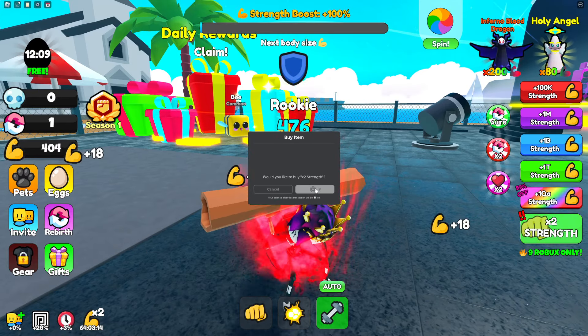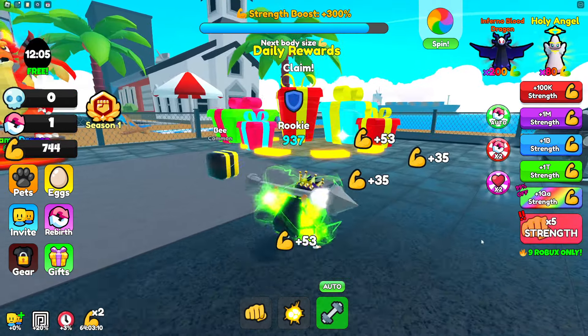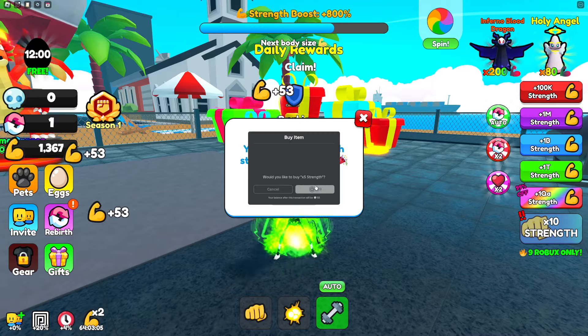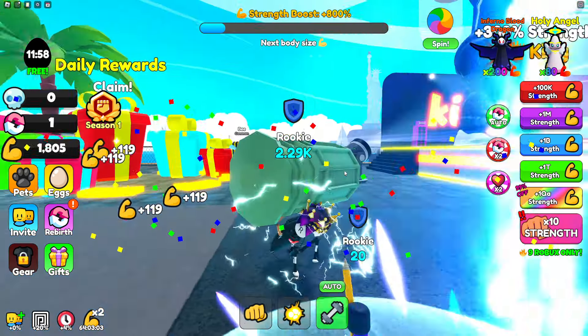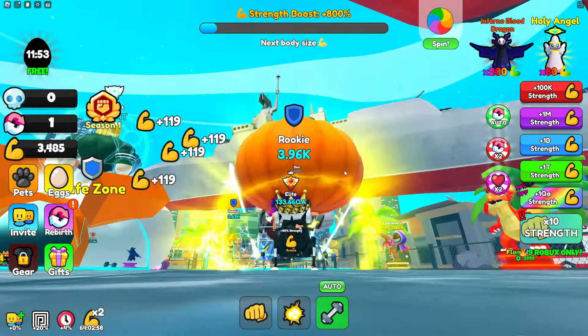Two times strength only costs nine Robux, so I'm gonna spend that. There we go, look at all that strength I'm getting. Five times strength says nine Robux but it's actually 29 Robux — okay, I'll buy that too. Now we're lifting a whole garbage can, that is insane.